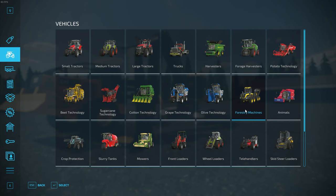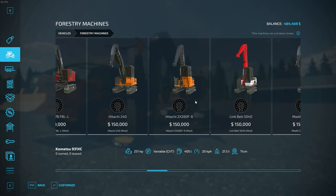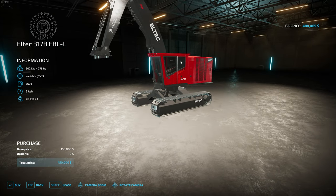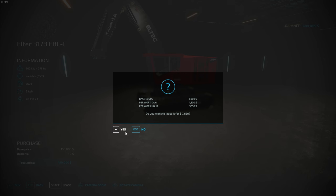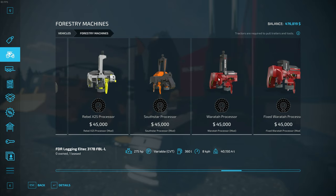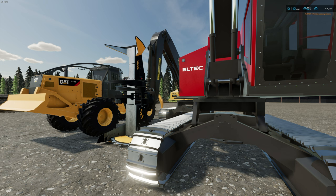The next machine you want to purchase is the processor. You can choose which one works best for you — we are going to choose a medium-sized cab, the L-tech 317, which is an excellent machine. It's a medium-sized cab but it's perfect for processing. Lease that and go back. Now we have to go to the processor section to pick a processor head. I like the dangle head, so let's purchase the Waratah dangle head processor and lease it.